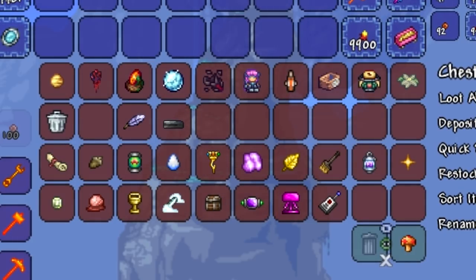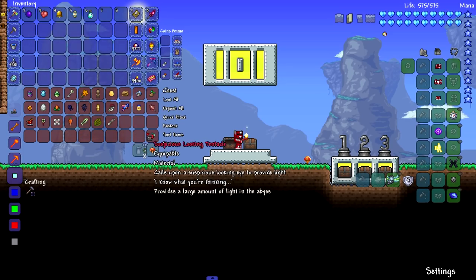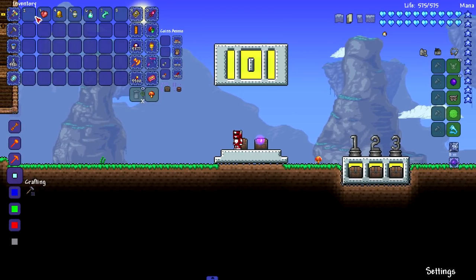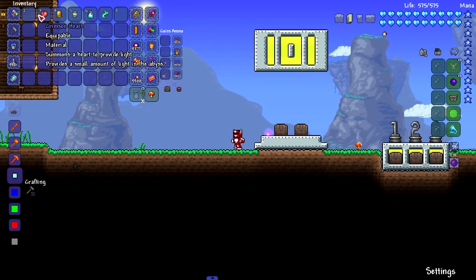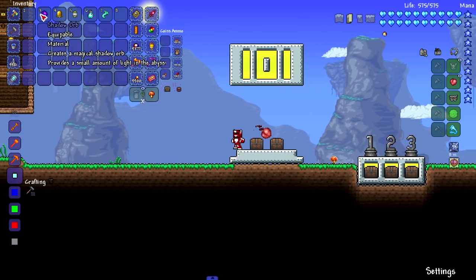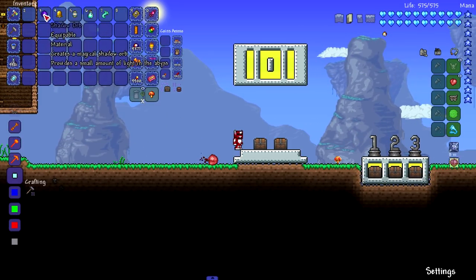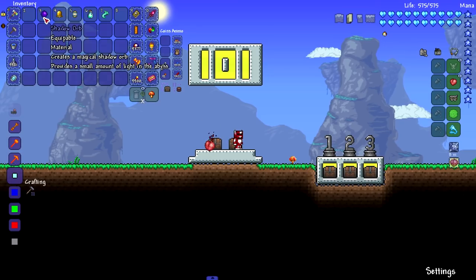Vanilla has more pets than these two mods combined. Let's start with the light pets — I might have missed one or two. I'll go ahead and say I don't like these light pets. They're cool to have early game but they're kind of ugly, design-wise, and they don't give off too much light. They give off purple, and this red one bounces around — doesn't really look like a heart. I won't go out of my way to get them.